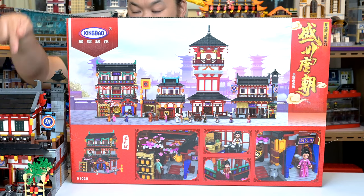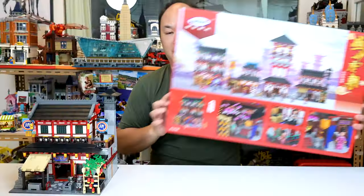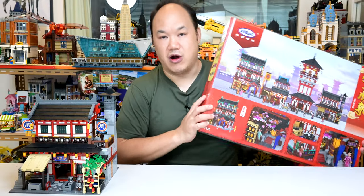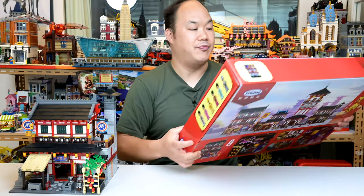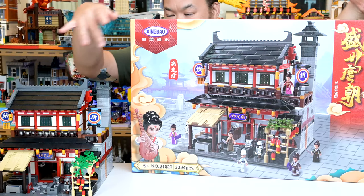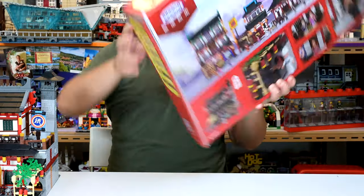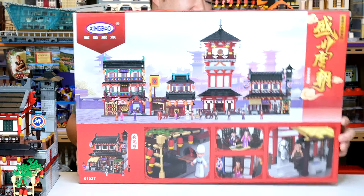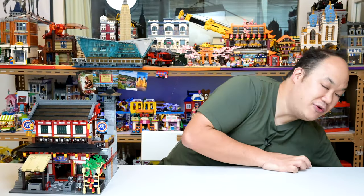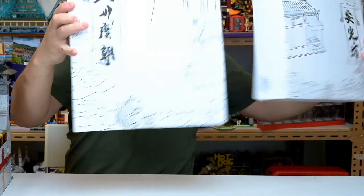The weapon shop is not the smallest one — I think the horse table supply shop is. The lookout tower is the biggest one, and I'm building that one right now. All these sets are now available at PickMeUpScotty.com. Here's the weapon shop box so you can see the comparison. When you open the box, it comes with two more nice boxes on the inside.